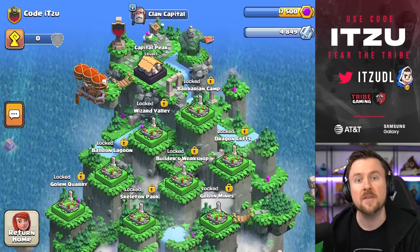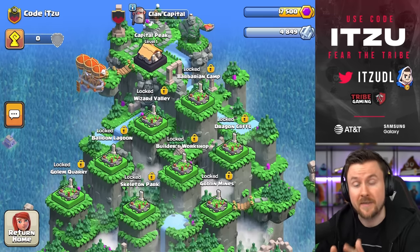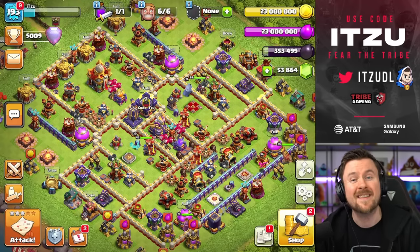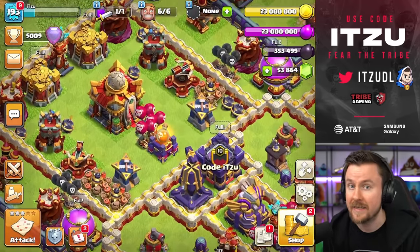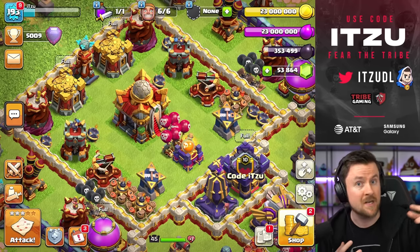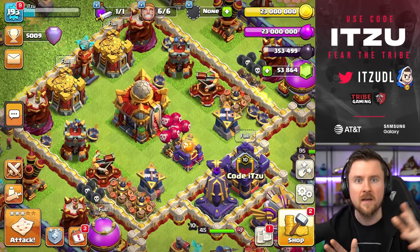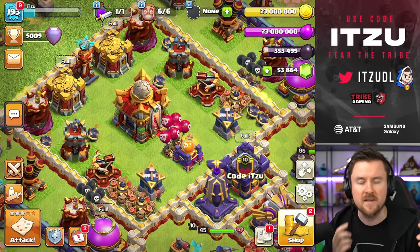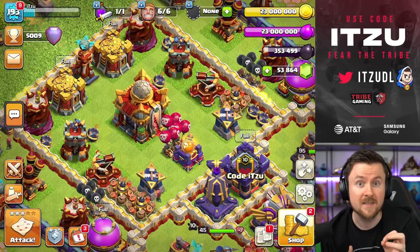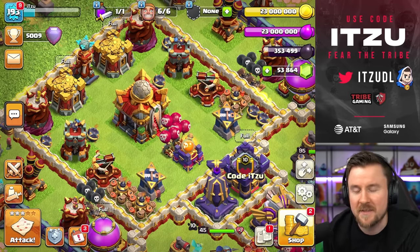Finally, for the Clan Capital, two changes are coming: the loot limit per attack has been increased in the trophy range of 5333 to 6100 trophies for more accurate calculation. The other change is that defensive loot scaling is now tied not just to surviving troops, but also to the hit points those troops have remaining. So a troop surviving with one hit point and one surviving with four hit points will no longer be counted the same way. That covers all the changes for this first sneak peek — see you tomorrow for another video!